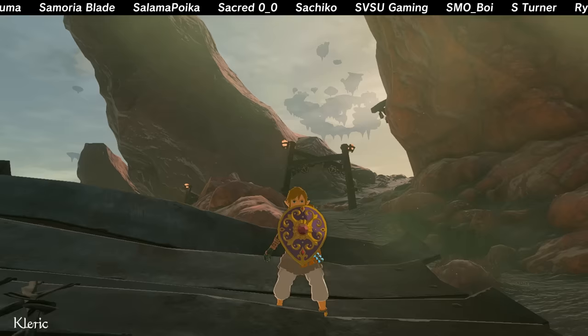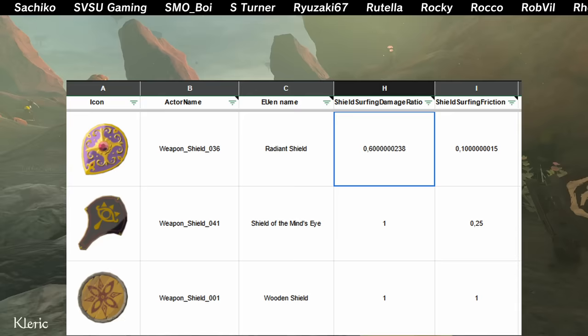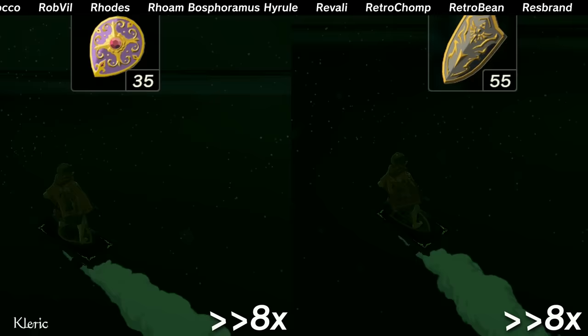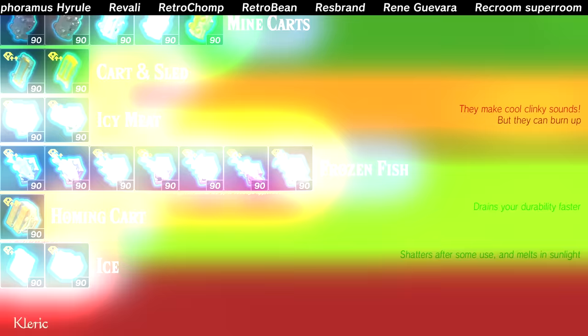The next best shield for shield surfing that can be repaired is the Radiant Shield. It has the least amount of friction of all shields, but unfortunately fuse makes that irrelevant. However, the important part is that it has one of the lowest shield surfing damage ratios, meaning it loses durability slower than other shields when surfing on it. Doing the math, it essentially has 71.4 durability when you only shield surf on it.